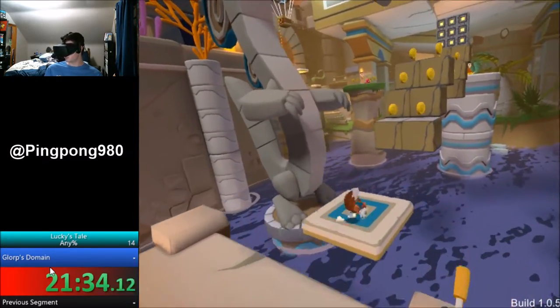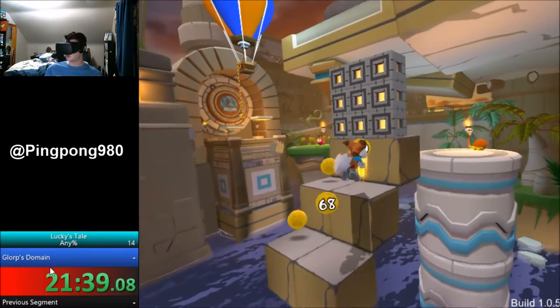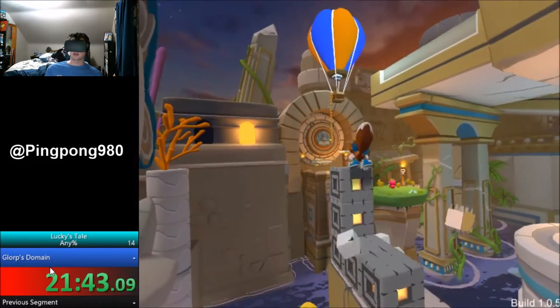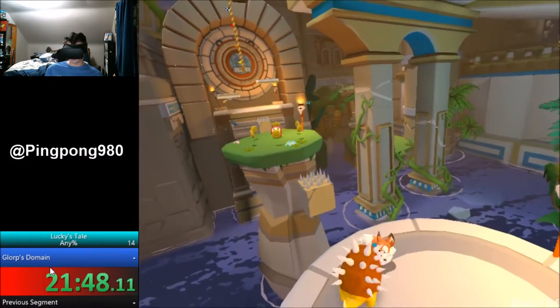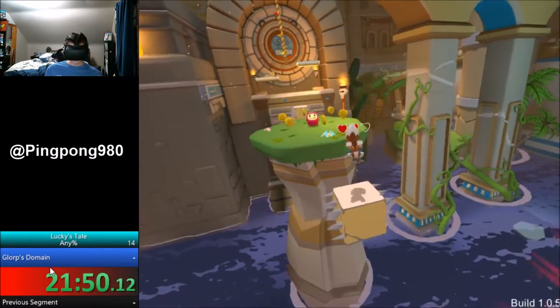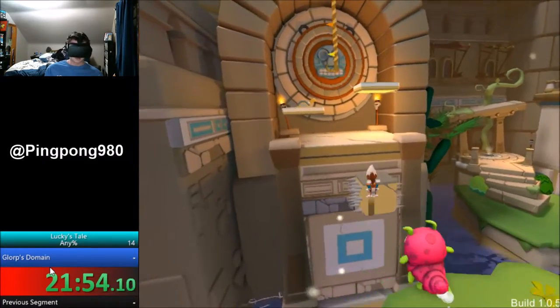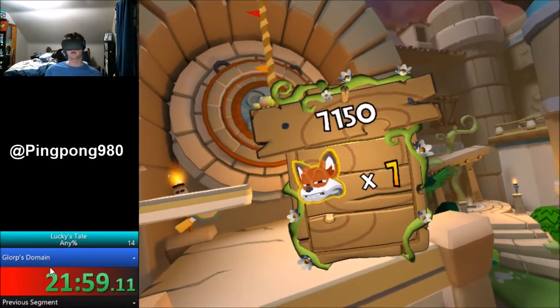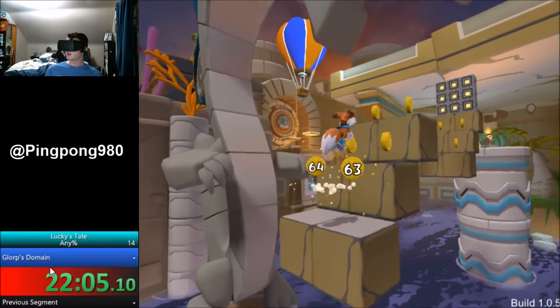Instead of using this platform and hitting that switch, we're just going to skip it because we technically don't need it. We're just going to break the end box and then jump on the one with three, because it gives you just enough height. Oh no — I used my second jump way too early. That's really unfortunate. That's alright, I didn't lose too much time.